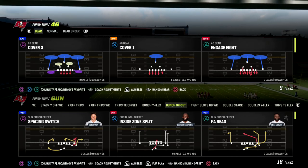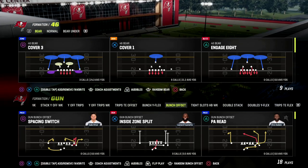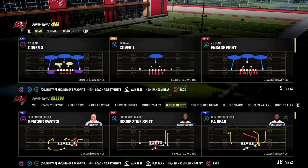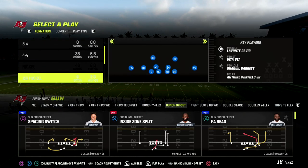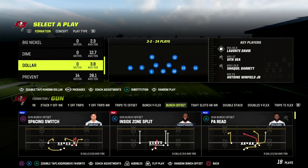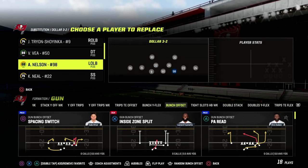In this video we're going to be showing you a really effective man beater and zone beater out of the play Verticals Half Back Under in Gun Bunch. You can find this play in different types of bunches — pretty much every bunch has verts — but I want to show you a new way to run verticals that I think is really effective for the current meta, whether it be Dollar 3-2 man blitz or Dollar 3-2 zone blitz.